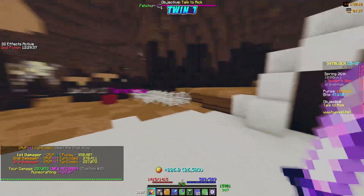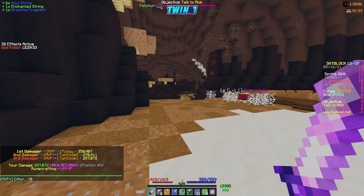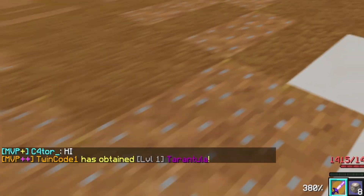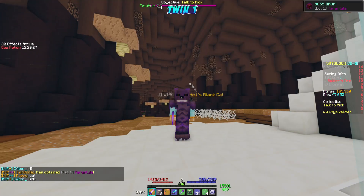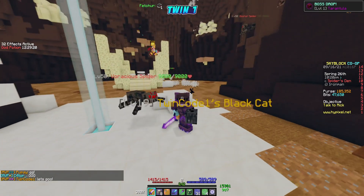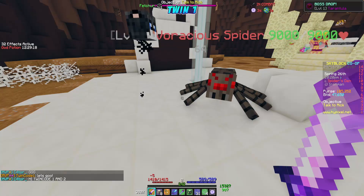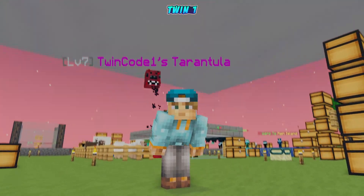We just killed it. Got some string. Let me check upstairs — an arachne fragment... TARANTULA PET! Let's go, you got it! What?! Let's freaking go — we got a level one epic tarantula pet! We got it on the third boss we did today. Let's go!